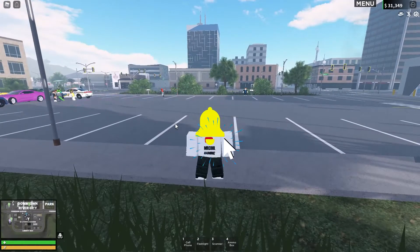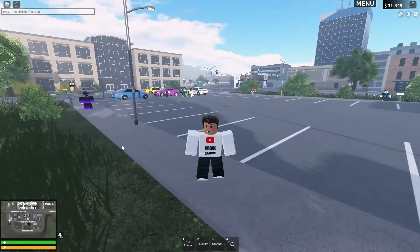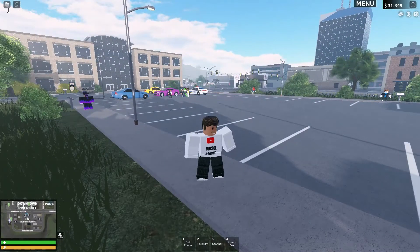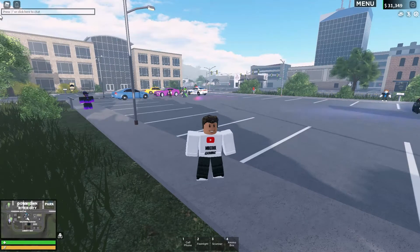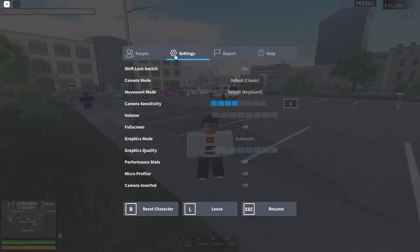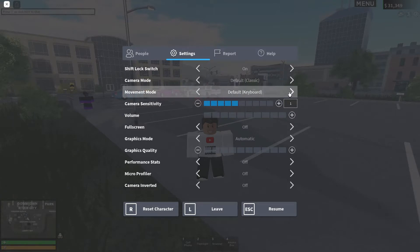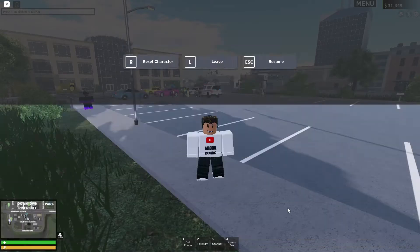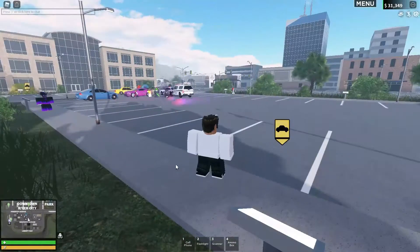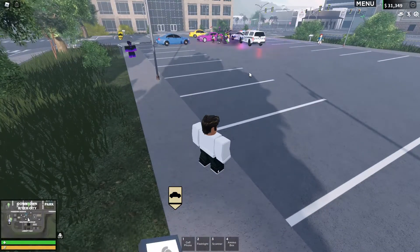Hello guys and welcome back to another video. Today I'm going to be doing click to move in ERLC. I'm in a public server. If you do not know how to do this, you need to click the Roblox icon in the top left hand corner of your screen, then go into settings and where it says movement mode, switch it to click to move. I think this only works on PC. I'll have a look at how it works on mobile devices and let you know in the comments or pinned comments.